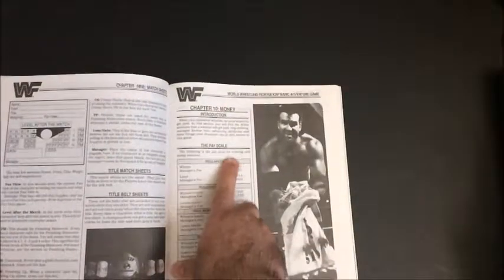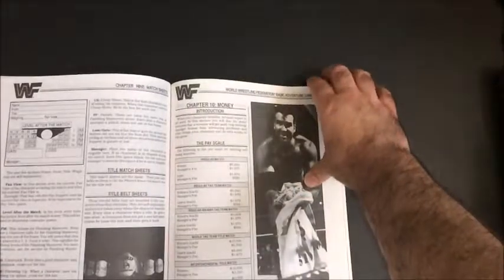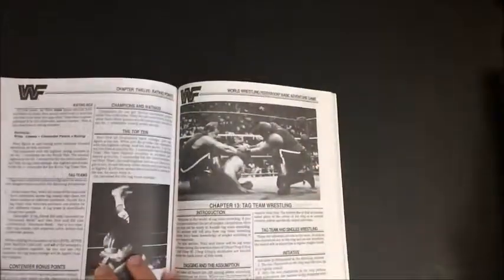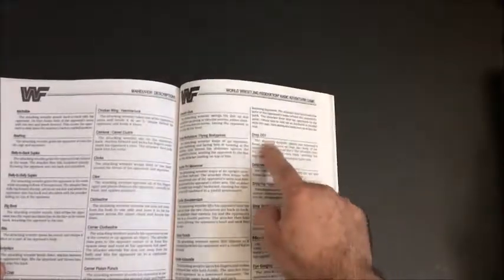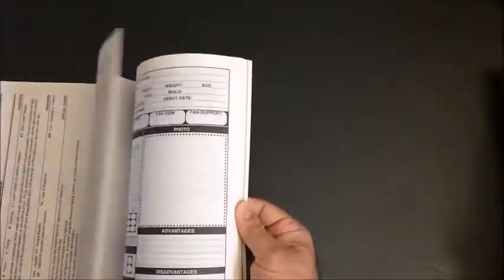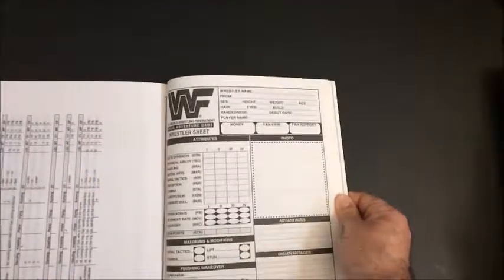There's a pay scale for your winning and losing matches. Here's your list of moves — drop DDT, clothesline. And then there's a blank character sheet.